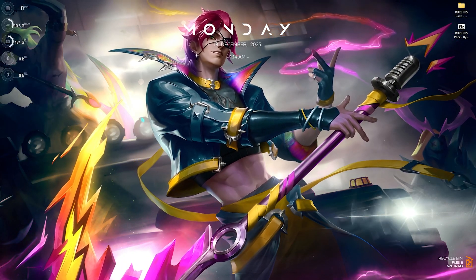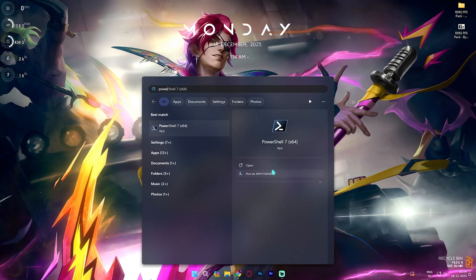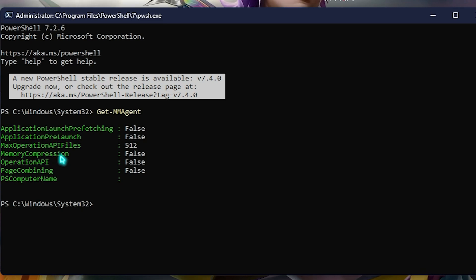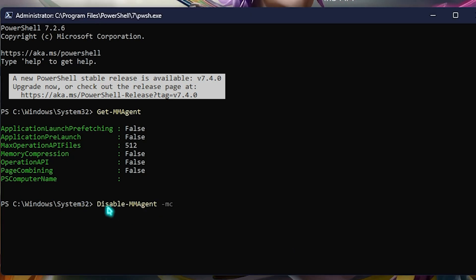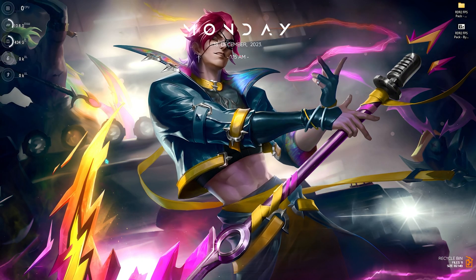The next step is disabling memory compression, which will also help improve performance and FPS in RDR2. Search for PowerShell and run it as administrator. Paste the command 'Get-MMAgent' and press Enter — if memory compression shows as True, you need to set it to False. Paste the disable command to turn off memory compression; this frees up memory and disables unnecessary background services. If you don't like this change, you can always re-enable it.